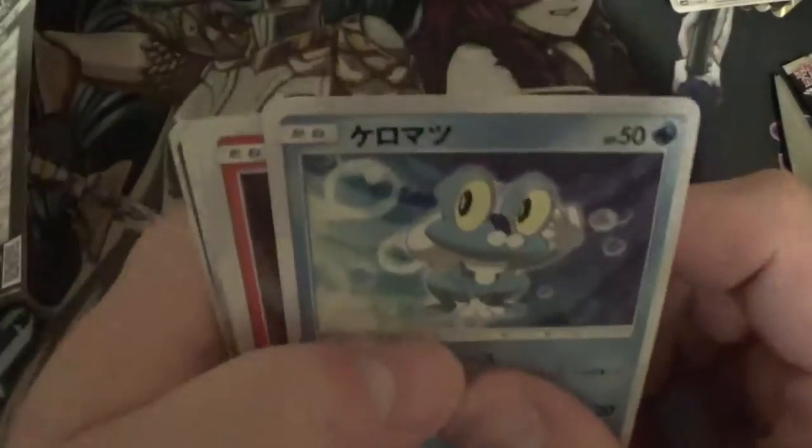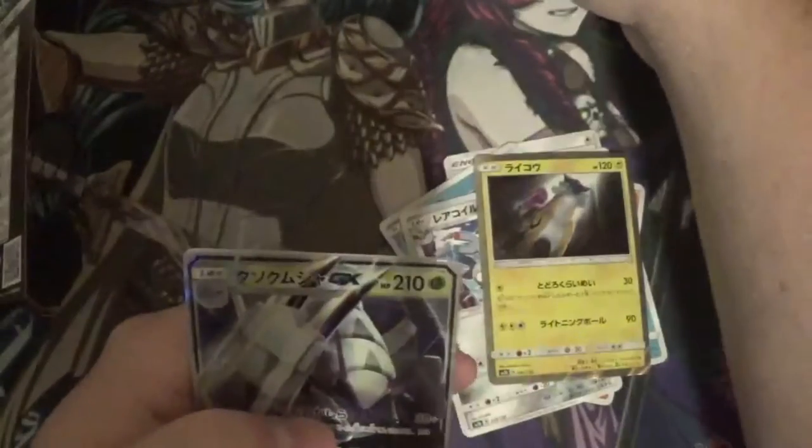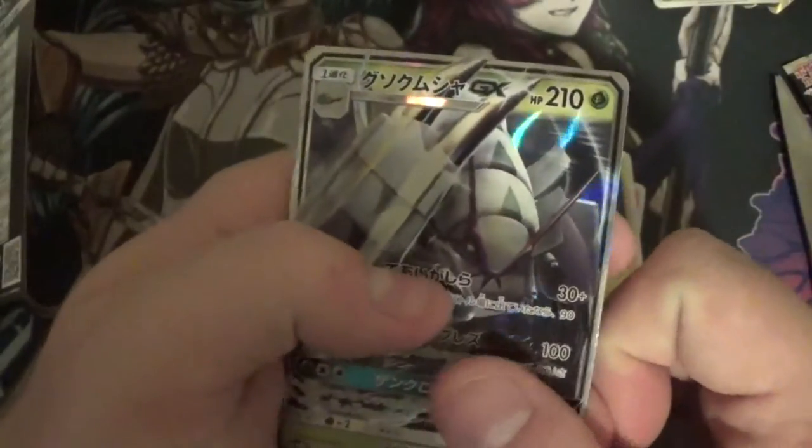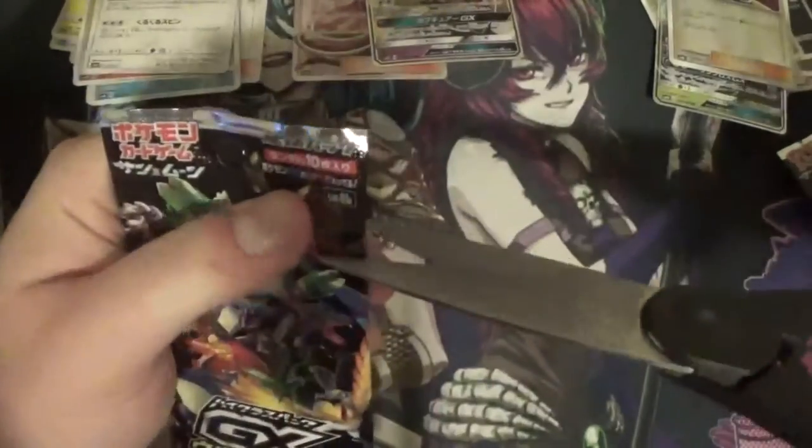I don't know the pull rates in this set so we got Double Energy, Quagsire, Froakie, Slugma, Magneton, Raikou — that's so weird seeing them like that. A holo Pheromosa, a GX Golisopod, a Shatterfoil of the other one that's like its sister, and a fan rotom. Got one card I really like. You know, here at the Kuroda Collective we are nothing if not professional — and by 'we' I mean just me, because this is a one-man operation.